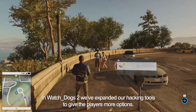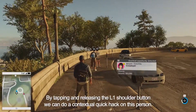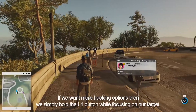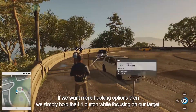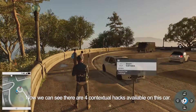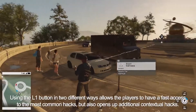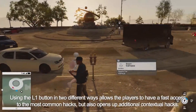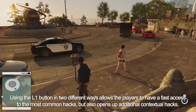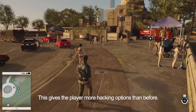In Watch Dogs 2 we've expanded our hacking tools to give the players more options. By tapping and releasing the L1 shoulder button we can do a contextual quick hack on a person. If we want more hacking options we simply hold the L1 button while focusing on our target — we can see four contextual hacks available on this car. Using L1 in two different ways gives fast access to the most common hacks but also opens up additional contextual hacks, giving the player more hacking options than before.